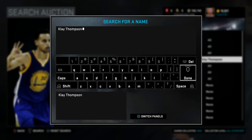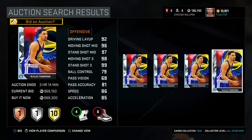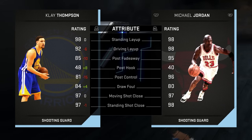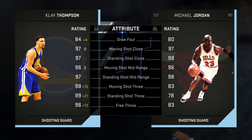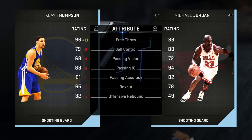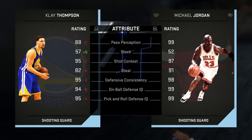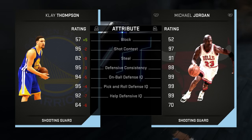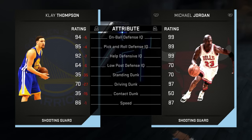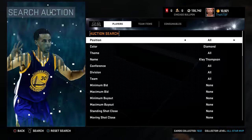Diamond Klay Thompson — there are currently four on the auction block, the lowest listed at 969K. Looking at his stats, he's an absolute stud shooting-wise: 99 standing three, 98 moving three. He did set the record for the most three-pointers made in a playoff game. He has a 97 standing mid, 96 moving mid, and 96 free throw. Ball control and passing aren't nearly as good as Jordan's, nor are his rebounds or quickness, but defensively he's a pretty beastly card. Comparing him to Michael Jordan, you can't look at the red numbers and call him trash — shooting-wise this card is absolutely incredible, and I heard he has an amazing jump shot.